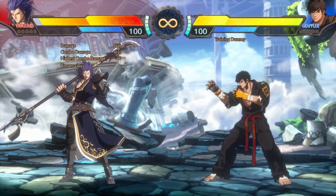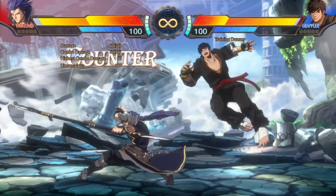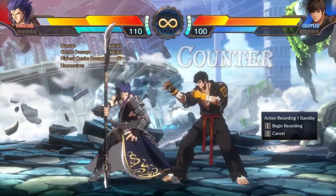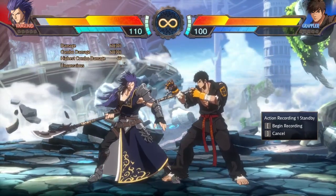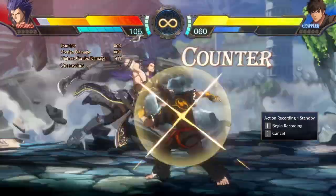If you're familiar with DNF Duel, you'll know that a good amount of characters have some kind of sweep for their 2B. And a unique trait for some of these moves is that getting a counter hit with them will cause the foe to tumble to the ground. For these characters, this counter hit can be crucial for on the fly combos.